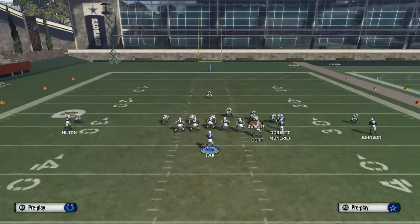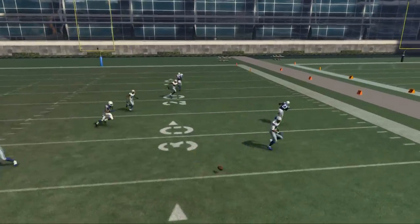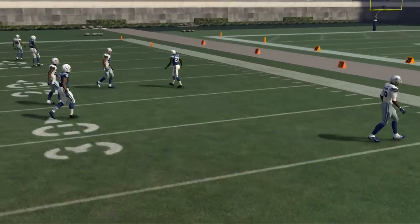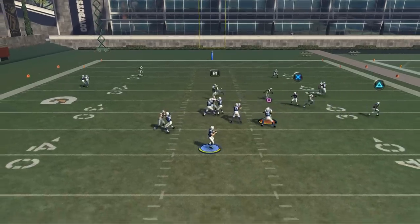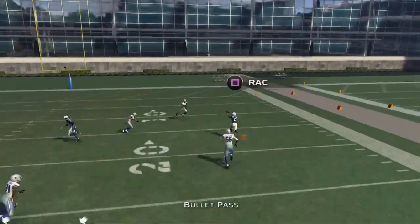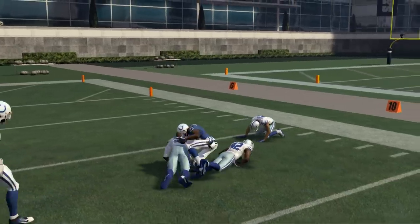The reads are pretty simple on this play. The first read is this route to Gore out of the backfield. Against man, it's normally not that great — you have to wait until he cuts up field. When he cuts up field, if you pass lead it up, it's a nice route and it's going to give nice separation for you.